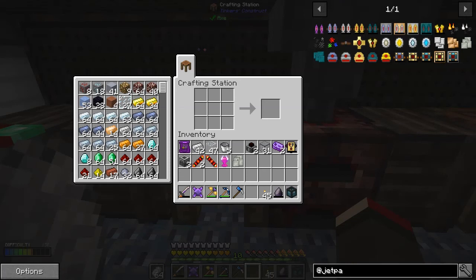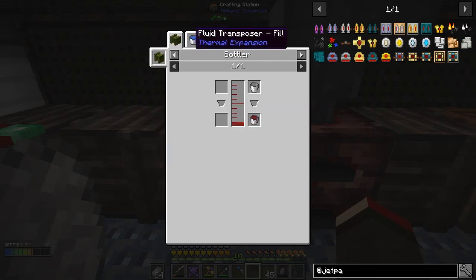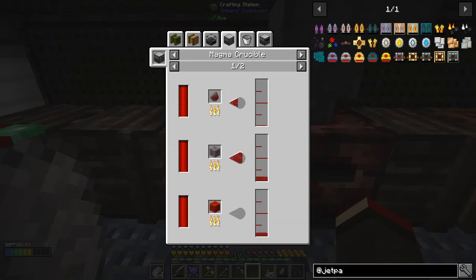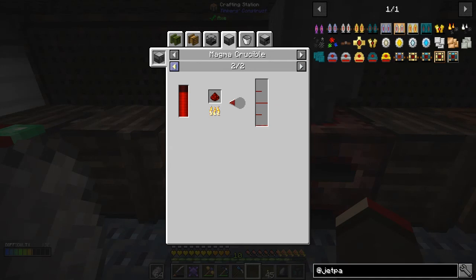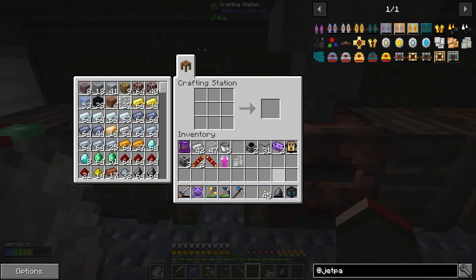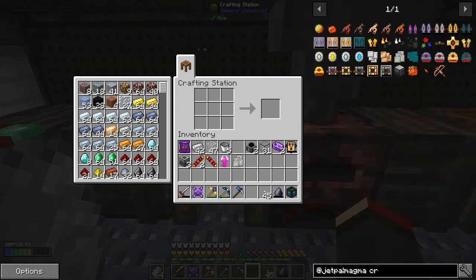I've got all the bits prepared, but what I haven't done is completed this one because I need a destabilized bucket of destabilized redstone. To make that we need a bottler or fluid transposer - we're going to use the fluid transposer - and to make it we need a Magma Crucible. We put redstone in and that gives us 250 per block, which means a block is a thousand. I've got some ore so let's go make that.